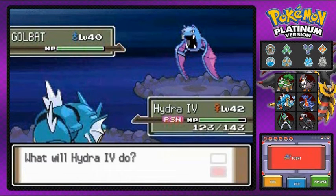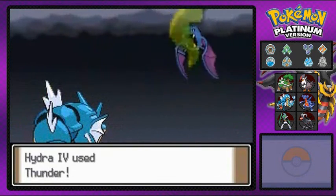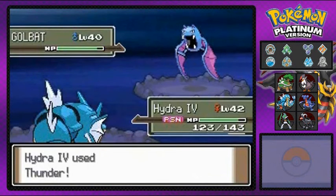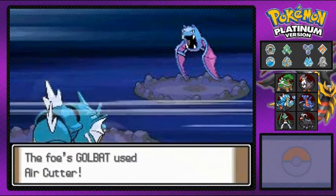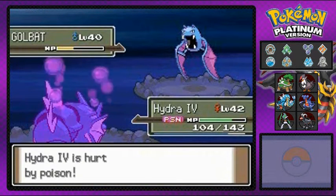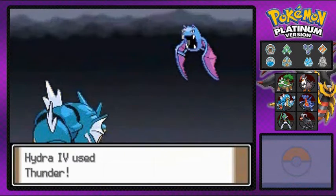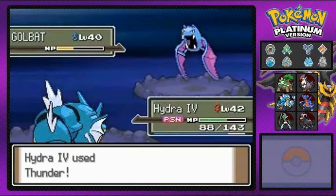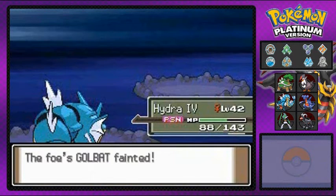Thunder again. Come on, just go down. Air Cutter really hurts us and then we get the poison damage too. Thunder attack again — does it twice in a row. And that is how you do it. Say goodbye to Golbat.